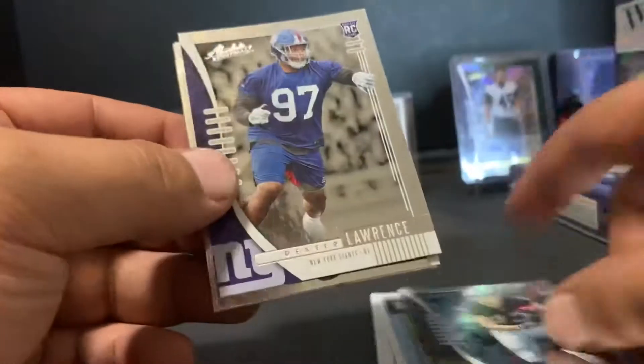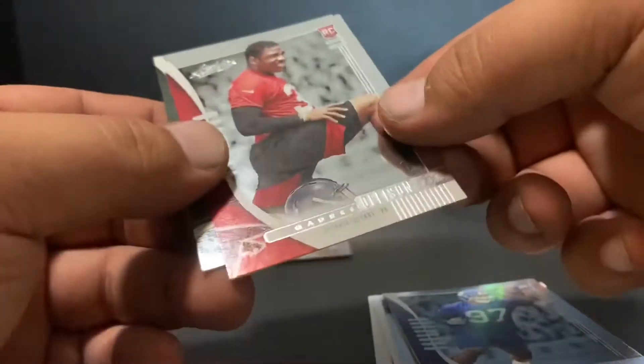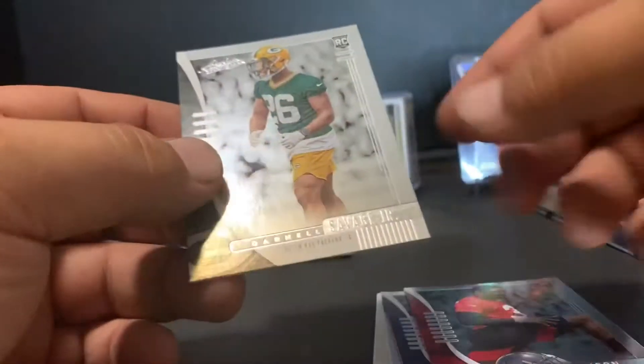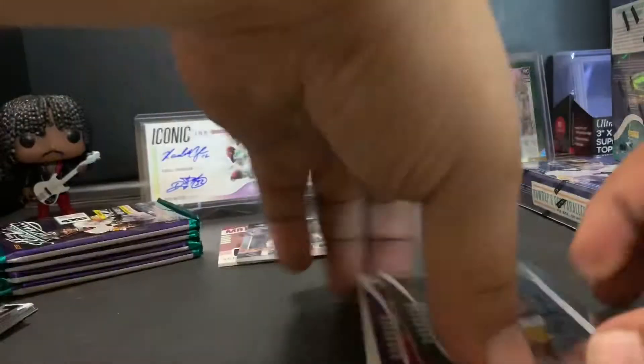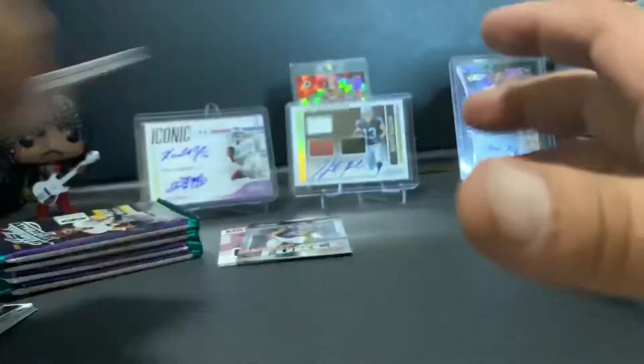Now we're hitting more rookies: Hunter Renfrow, Dexter Lawrence, Quadree Allison, and Darnell Savage Jr. As you can see, it comes with probably four to five rookies per pack.